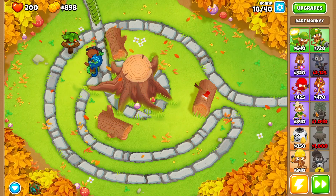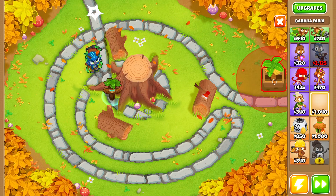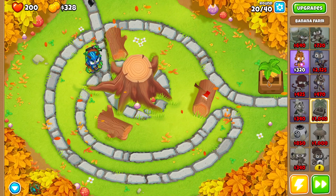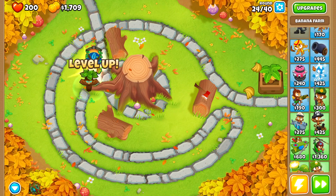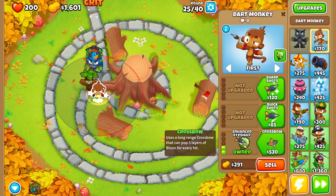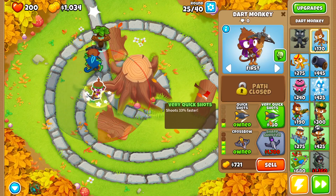Now that we have sharpshooter, the next thing we want is a banana farm. The only reason we're buying this banana farm is to get a little bit more experience on it. Now let's grab ourselves another dart monkey and upgrade it all the way up to crossbow with quick shots and very quick shots.